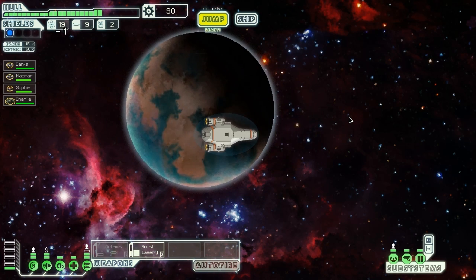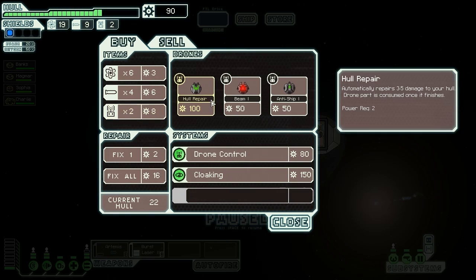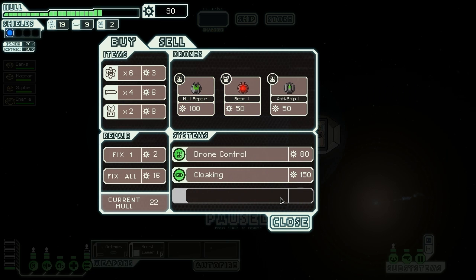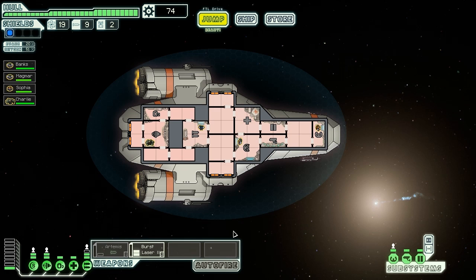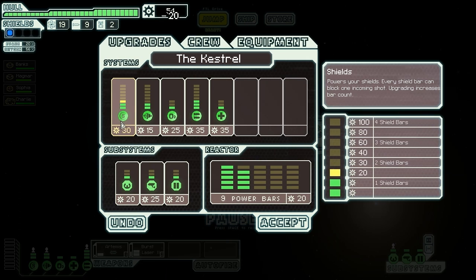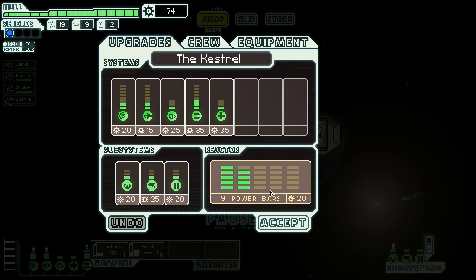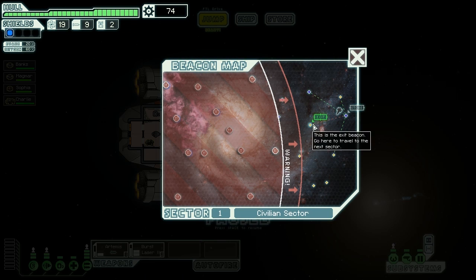Let's go to the store. I have 90 scrap — I should probably upgrade shields. It's an anti-drone — let's fix it. I need two power bars with the Artemis. Shields are going to be 50 and that's going to be 40, so I need 90. Let's go to the next sector and then I'll be done.